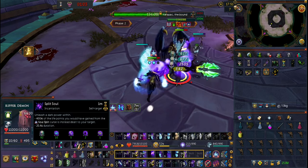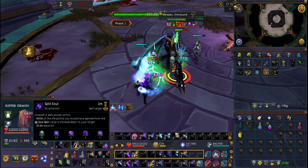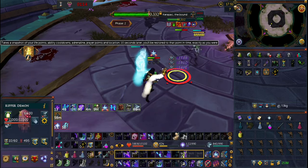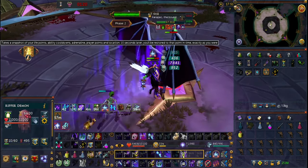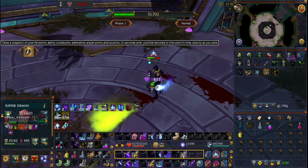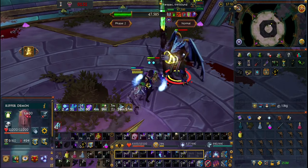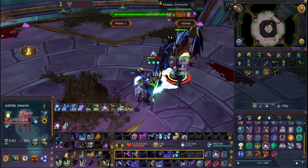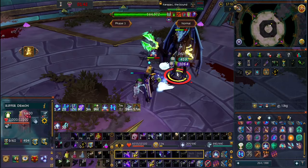As it gets more chill for you, you can add things like split soul, which is just a necromancy incantation. You've also got the time warp ability, which basically takes you back 10 seconds to restore adrenaline — but you really don't even need to use it. If you do use it, it's probably best when you're at full health so that when you lose the health you'll be teleported back. Make sure to keep your prayer on, and turn your tier 95 boost back on as needed. You're heading into the last phase now where Karapak is on the ropes.